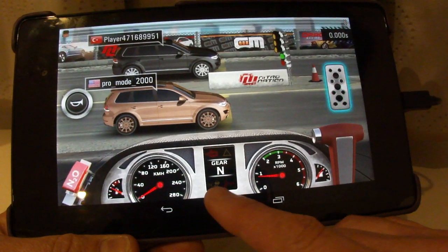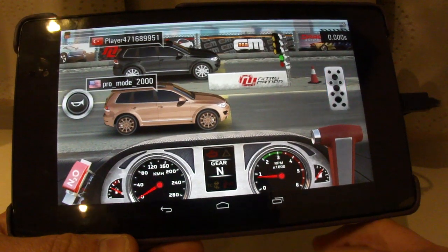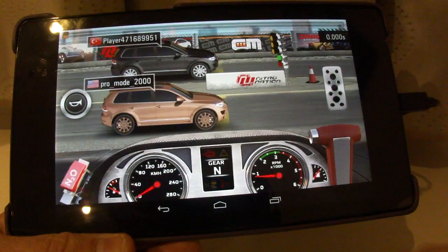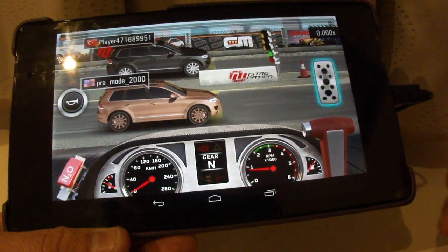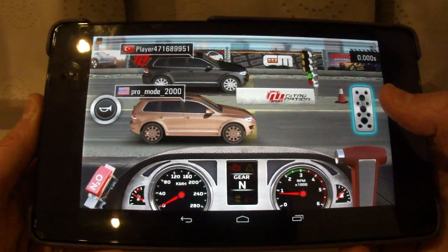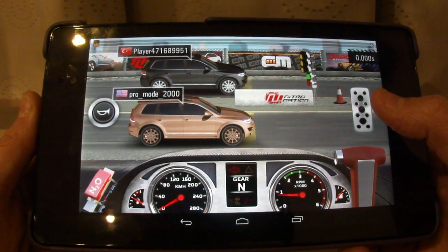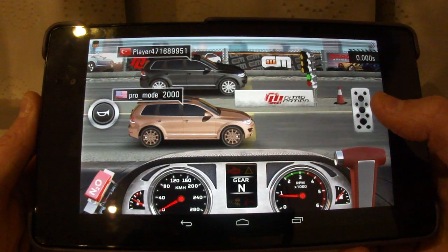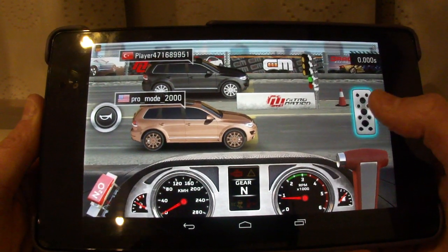You can tell if the tyres are spinning by the yellow traction control symbol down here — if that flashes, it means your tyres are spinning. So let's watch it now. I've just got the standard gear ratios that come with the truck, called stock — those are the stock ratios. Let's just see what we're doing.